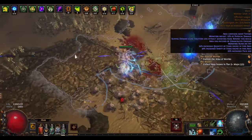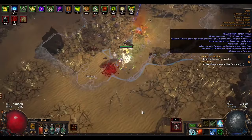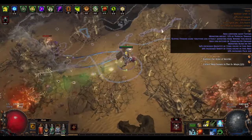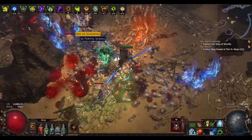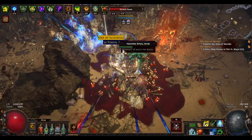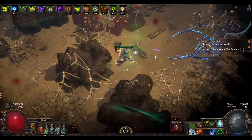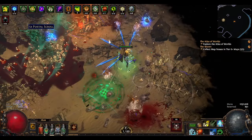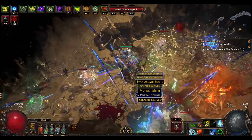In the video I'm running a 5-link with Power Siphon, and I haven't quality'd up our Power Siphon yet because I've been too lazy to repeat the lab, but I'll get around to that soon. One of the links is green — right now I'm running added cold damage, and there's a reason for that because I was testing some of the other green gems, notably Barrage.